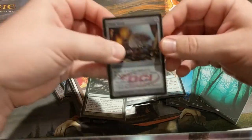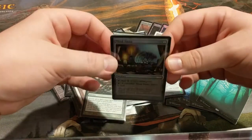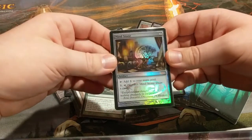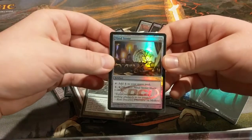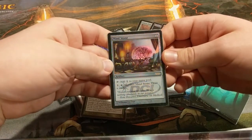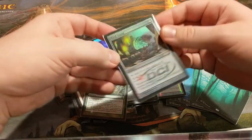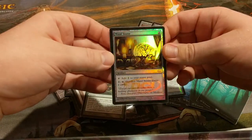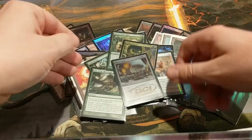I run a Mind Stone in here. This could pretty easily be replaced by either Commander's Sphere or Hedron Archive, but I personally prefer Mind Stone in the deck, mostly because of the low converted mana cost. Not only is it an early game accelerant, but it's easy to regrow and cycle for a card later on. If you're looking to just draw cards with Commander's Sphere, it's three mana either way, but Mind Stone comes down a turn earlier. And even though it produces a colorless instead of a mana of any color, our mana fixing is pretty good in this deck. I think Mind Stone is the correct choice, personally.